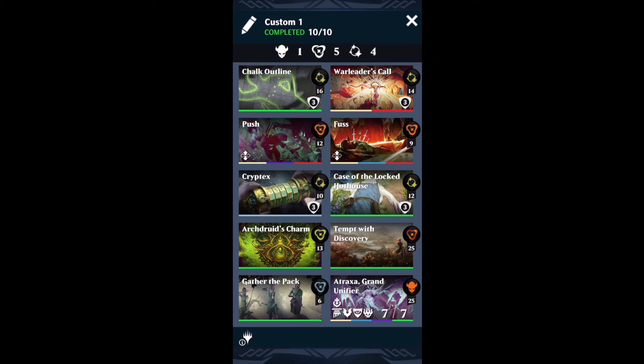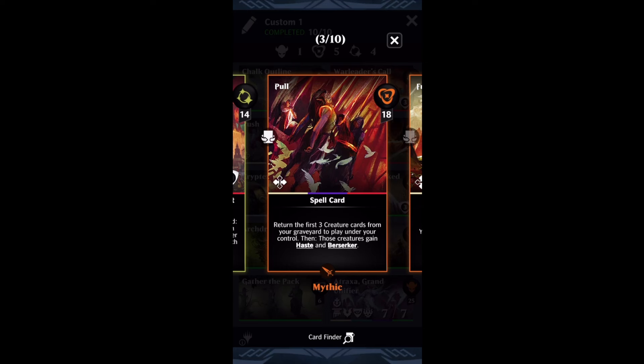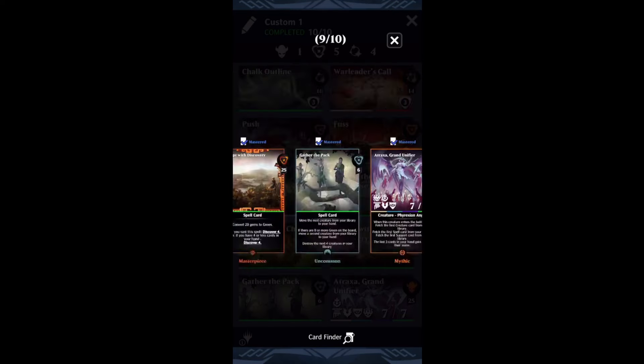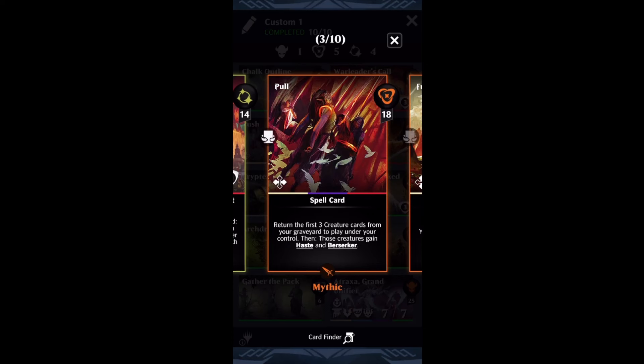The last thing — and this is really where the deck goes infinite and becomes even more busted — is Push and Pull. Push gives us board wipe. But honestly, we're running it for Pull. Pull is going to return the first three creatures from your graveyard to play under your control and give them Haste and Berserker. The important piece is Haste. Atraxa is the only creature in my deck. Arc Druid's Charm throws three Atraxes in the graveyard, Gather the Pack throws four. We only get three back with Pull, but three is the exact number you need to go infinite. You hit Pull, and then Atraxes start forcing more Atraxes into your hand because of the fetch-a-creature ability. You give them half mana and you see a chain of Atraxes coming onto the battlefield with Haste — and you win the game.